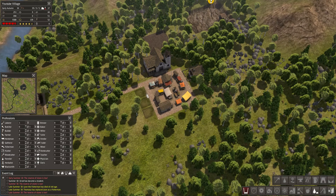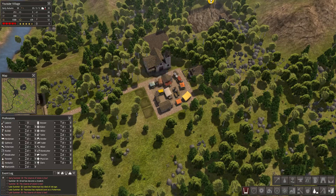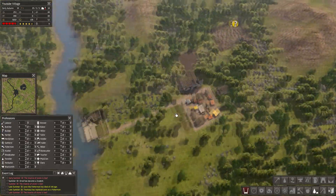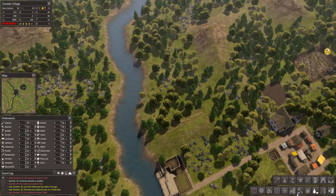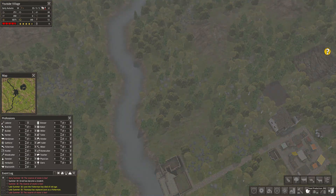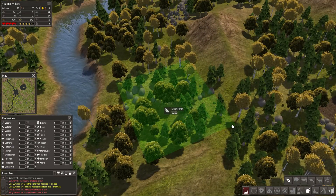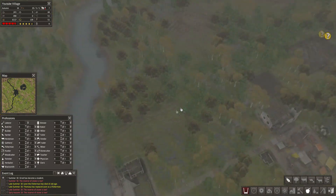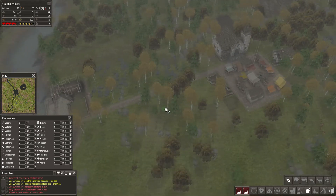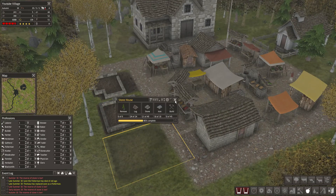We are finishing up with these stone buildings over here. I might dedicate this part of the land to farming — food production, gatherers, and other fields. Maybe just over here I will make two big fields just behind the mountain. We'll see about that. Reserve of stone is low — I kind of know that — we are finishing two, kind of three stone houses.